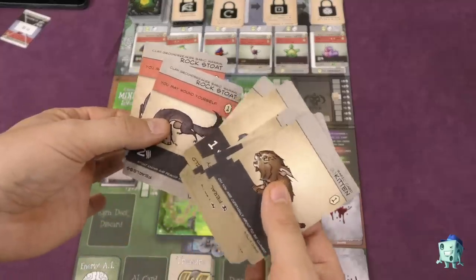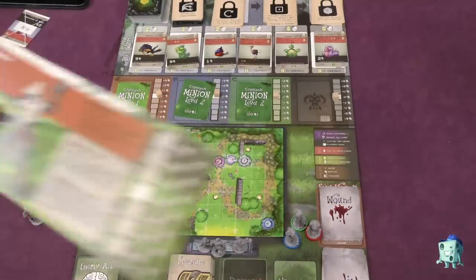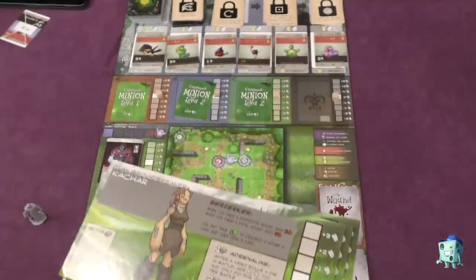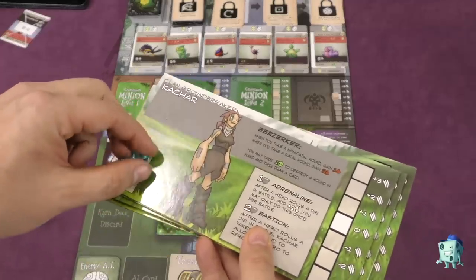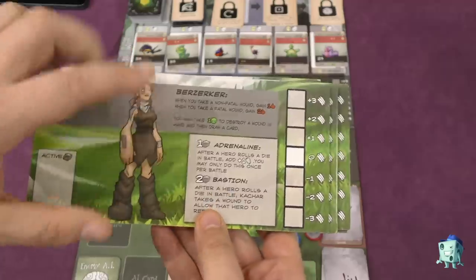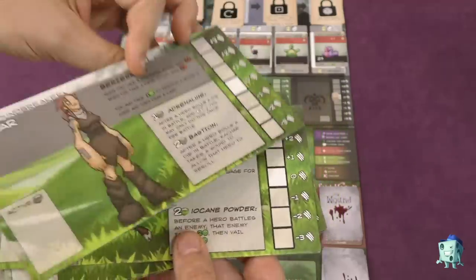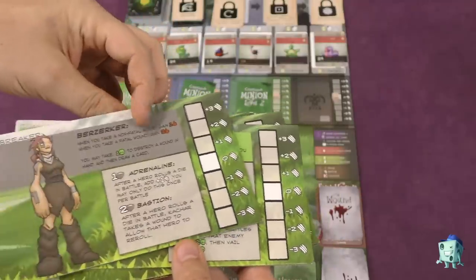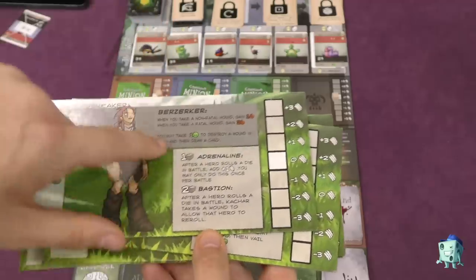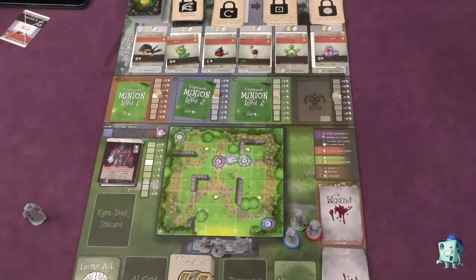Everyone has the same deck except they have two special animals in their deck. Players also get their own player board where you keep track of your attack, and you'll also have some magic. You usually get magic from fighting enemies, and you can spend magic — each person has two special abilities they can spend their magic on. There are two sides for each character, so Tog and Kachar use the same deck. Their special abilities are the same, but the way they use magic will be different.